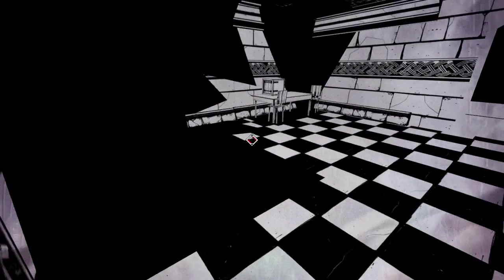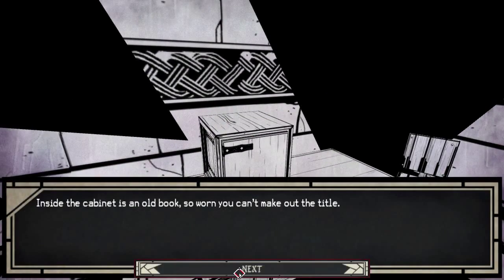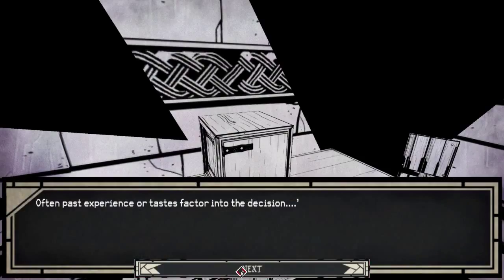Fine long steel sword. This is interesting. Inside the cabinet is an old book - so worn you can't make out the title. As you flip through it, your eyes catch on a particular passage. Some shapeshifters have a proclivity to taking on the form of mammals as compared to other creatures, well enough for the same goals. Often past experience or tastes factor into the decision.